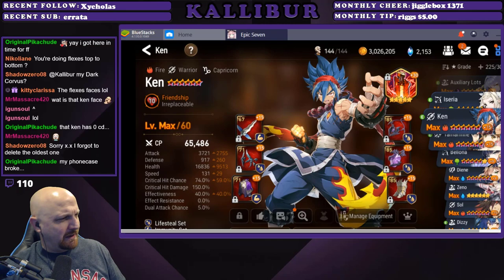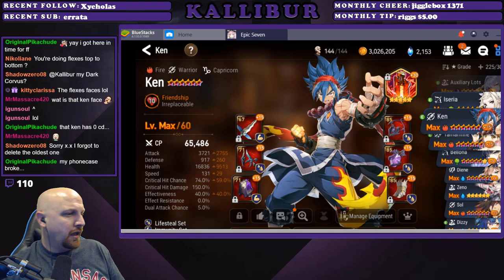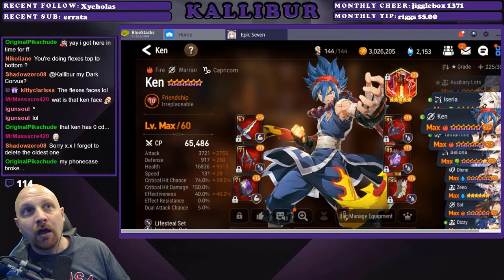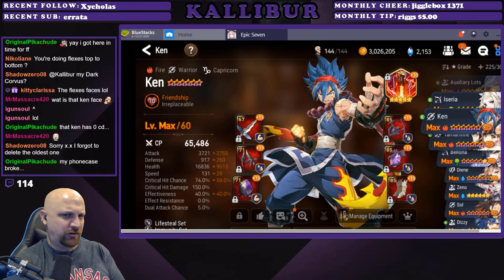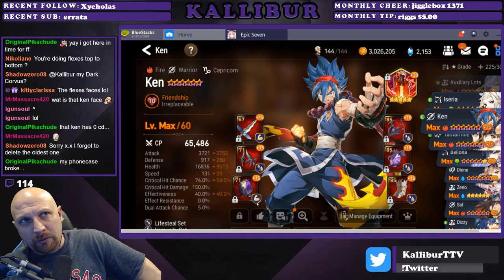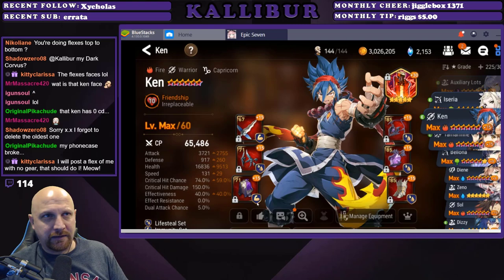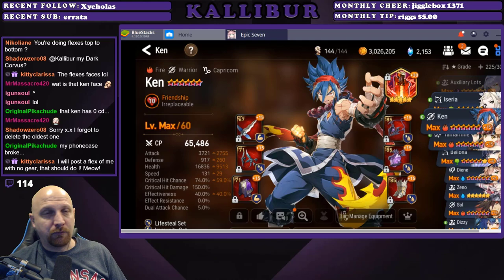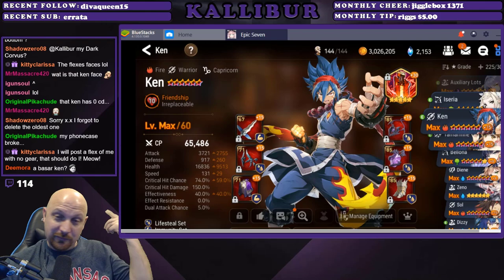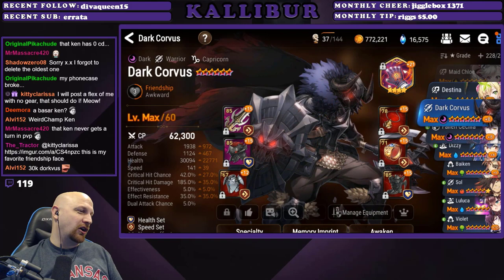We got another Kin from Chang. 'Throwing my burn Kin back into the mix with all these speed tank Kins. I ran him with 30k hit points, 1.2k defense.' He's rocking Junkyard Dog, which has a 50% chance to flick burns to the enemy for two turns after using a basic skill. Rocking a lifesteal and immunity set with 65k CP, 3721 attack, 900 defense, 16.8k health, 131 speed, 74% crit chance, 150 crit damage, and 40 effectiveness.